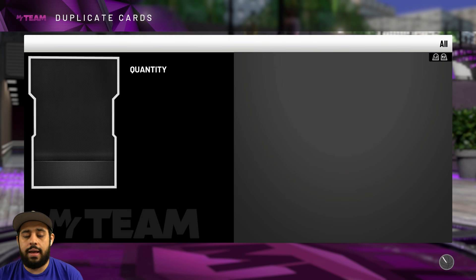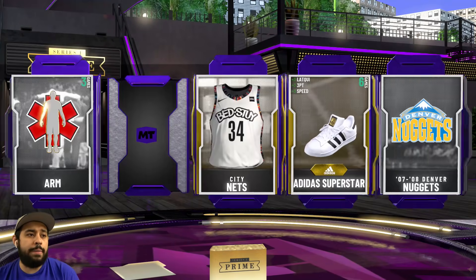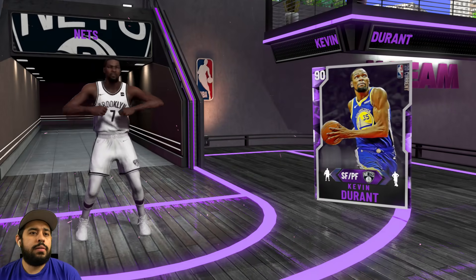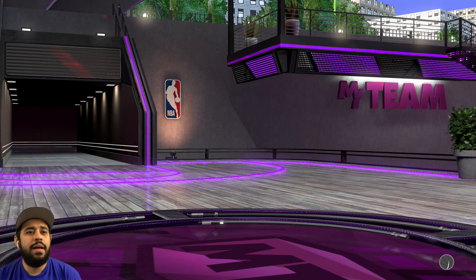I'm hoping they drop next-gen packs or rookie packs — young players like Tatum, Fox, Lonzo, Zion. Make the reward Zion, keep it simple. Pink diamond — another amethyst! These Will packs are juiced. Nance, Kyrie — it might be a small forward. Oh, it's Kevin Durant! I said in a few months I'm going to be very happy about that pull. Going crazy if I pull Kevin Durant next year.